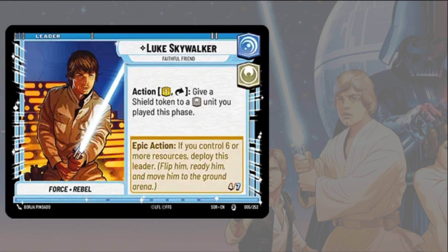Our first leader card is Luke Skywalker. He's a starter deck leader card, so most of you have probably already seen this card. We're going to go over what he can do with cards from the booster set. Luke Skywalker has the vigilance and heroism aspects, and he's a force and rebel character. He has an action where you can pay one resource and exhaust him to give a shield to a heroism unit you play this phase.